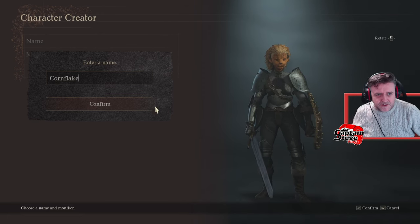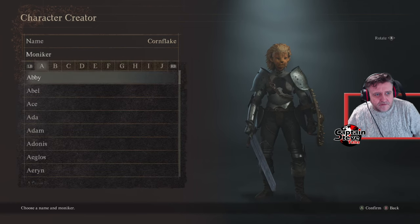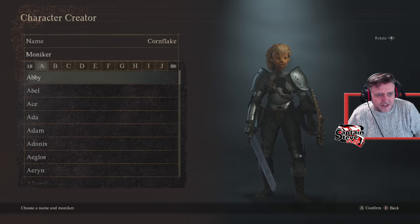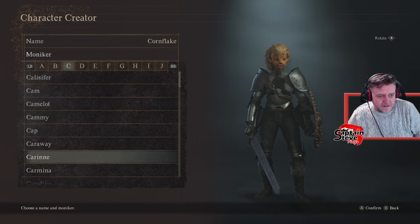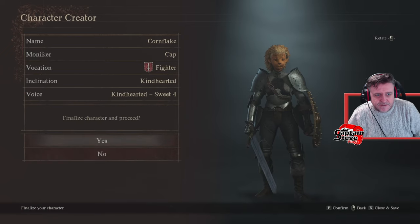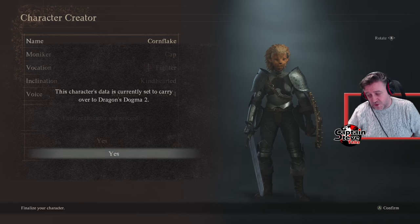Right, okay, I couldn't work out how to get down onto Confirm. What's Mokia then? You can't do a search on this stuff. Is there Captain, is there? Cat — that'll do, Catman. Confirm — yeah, that'll do. Your character data is currently set to carry over to Dragon's Dogma 2. Obviously it's not on PlayStation 5, so there's that.